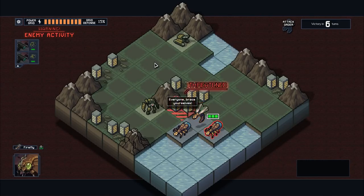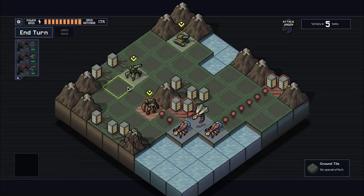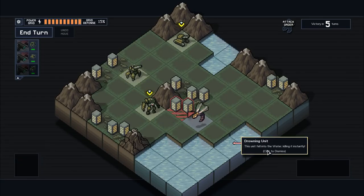Now we have an artillery mech. Artillery weapons can shoot over other obstacles. The artillery mech's weapon will only damage units on the center tile, but adjacent tiles will get pushed. If we shoot this bug person, it's going to do one damage to the bug person and push these two adjacent enemies. If they get pushed into water, they instantly die. So we take our shot — instant death.